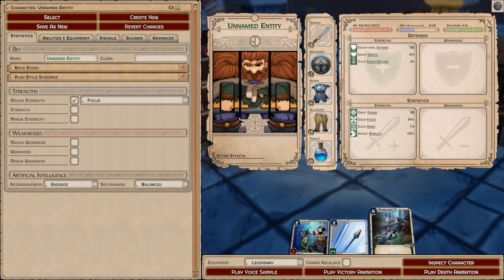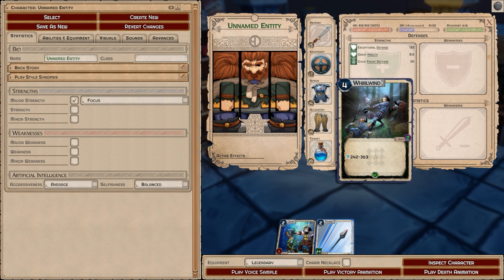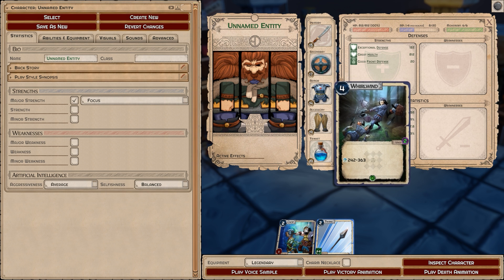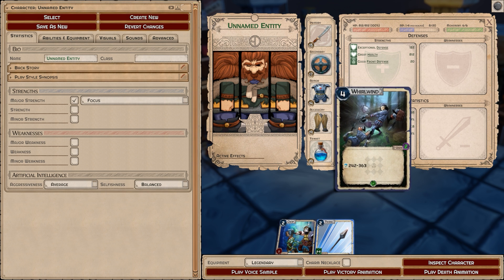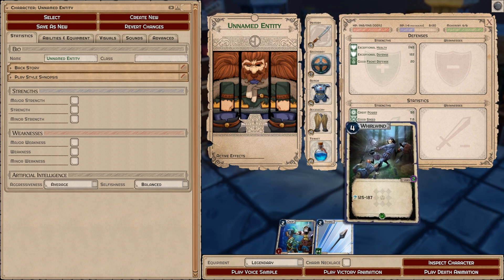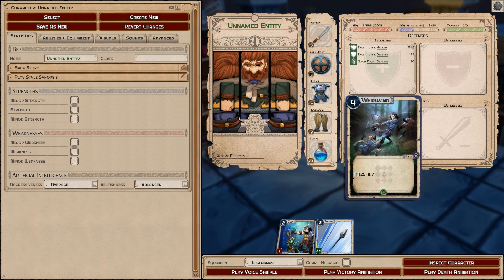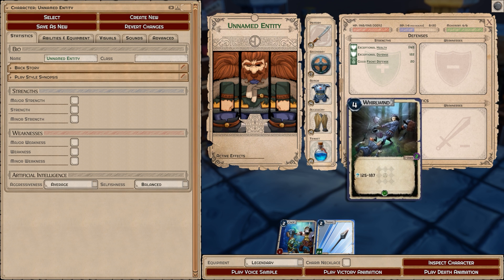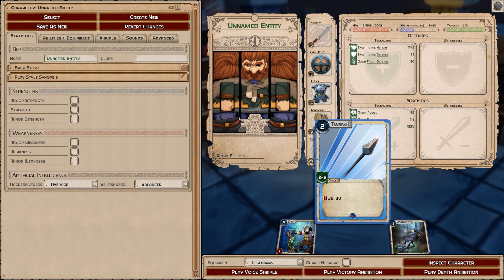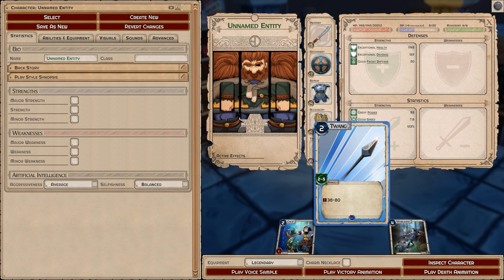Focus is going to be just like aim but for area-of-effect abilities. You can see there's a grid of squares on the card and right now I have all of the squares active around the origin, which is me. This is a zero-range ability and I'm doing 242 to 363 damage. If I remove that focus it goes all the way down to 125 to 187. Very simply: if you're going to do area-of-effect, get focus. If you're going to do range, get aim.